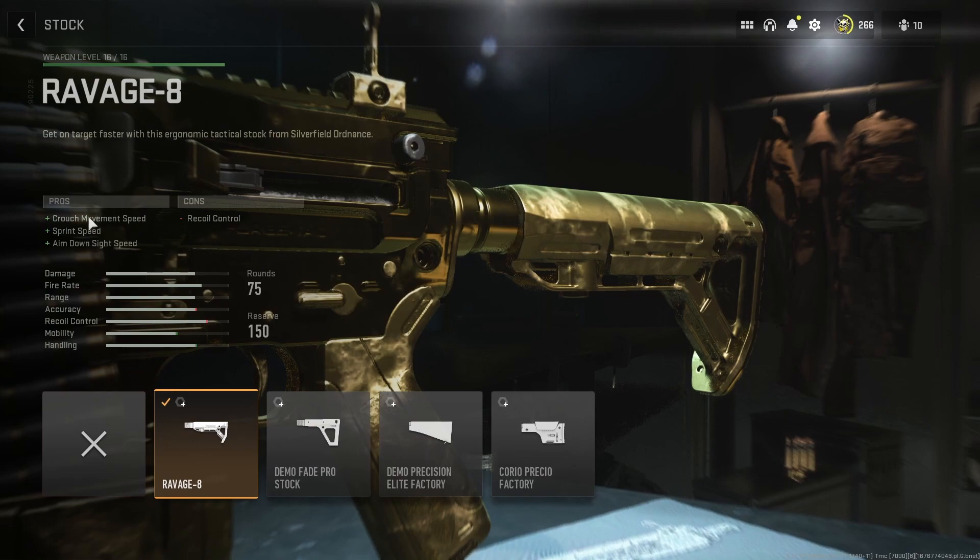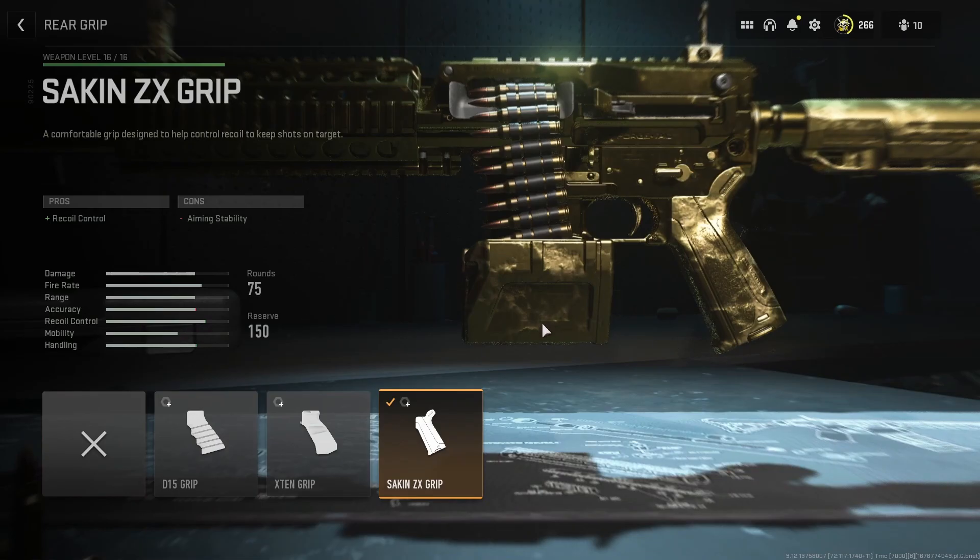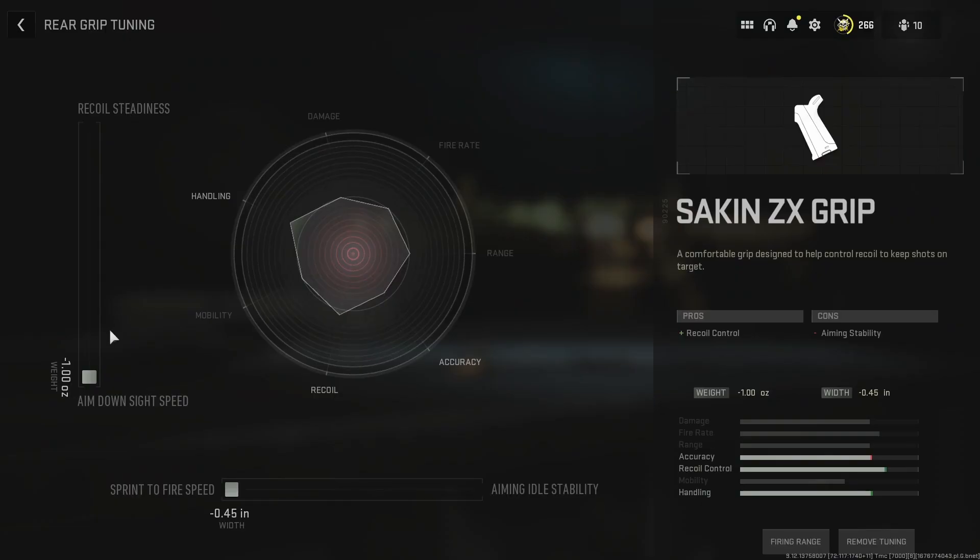For the stock, I decided to go with the Ravage 8. This gives crouch movement speed, sprint speed, and ADS speed. It nerfs our recoil control a little bit, but this thing is super accurate regardless. We mostly care about the sprint speed and the ADS speed — more ADS speed, and sprint speed so you're moving faster. Kind of a run and gun build here. For the tuning on the Ravage 8, I went all the way down to aim down sight speed, and at the bottom all the way to the left for aim walking speed. For the grip, we're borrowing from the Sakin and putting the Sakin ZX grip on the Icarus. This gives recoil control — so the recoil control we lost from the stock is coming back. It's a little bit of a nerf to aiming stability, but that's okay. For tuning, I went all the way down to ADS speed and at the bottom all the way to the left to sprint to fire speed.